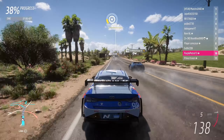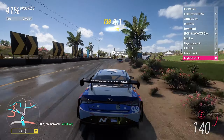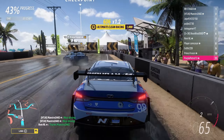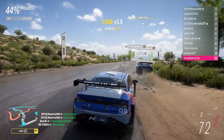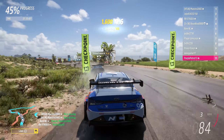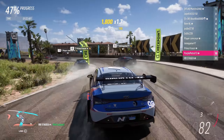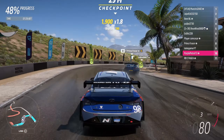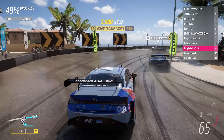For now though, I left the Hyundai stock, as it's already at the top of A-Class, and headed into some Horizon Open with that stock configuration — joining for the final race of an adventure and then completing a full set of three races as well. As I expected, the Hyundai was unmatched pretty much in the corners, but did really struggle for straight-line speed, as you might expect from a race car with a lot of downforce.